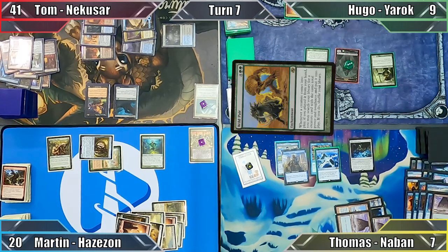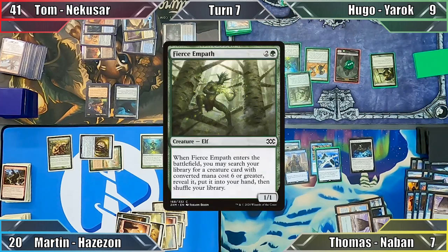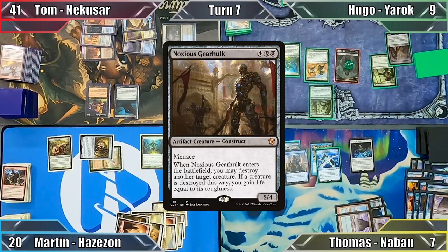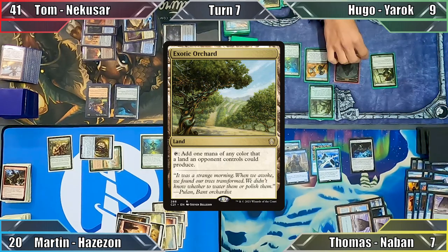Hugo begins his turn by casting Wild Pear, then taps out to cast Selvala, Heart of the Wilds — searching his library for a Forest, putting it into play tapped, and then putting Fierce Empath into play with Wild Pear's trigger. Hugo searches his library again, this time putting Noxious Gearhulk into his hand. In all the commotion, he misses his Field of the Dead trigger — silly Hugo! He then plays Exotic Orchard, remembers to make a Zombie this time, and ends his turn.